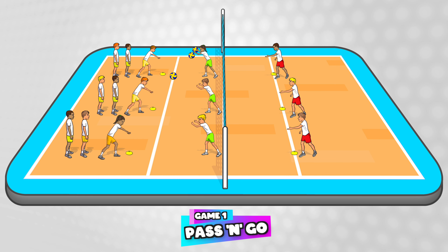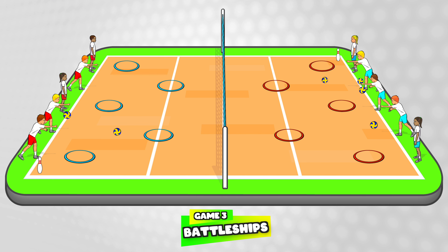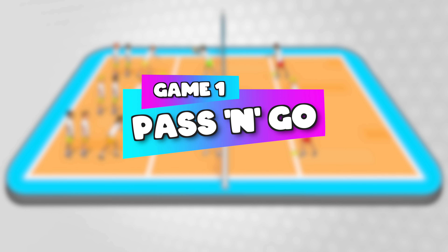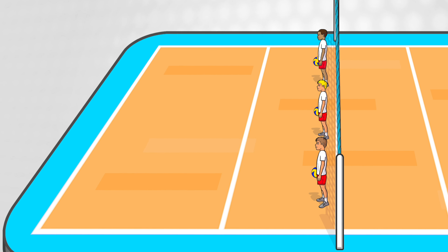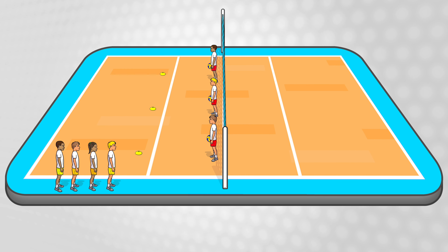Check out these thrilling volleyball PE games you can play with any grade to practice your digging, setting, spiking and serving skills. The first activity is called Pass and Go to work on passing and setting. Put three feeders on the net with a ball each and about three meters in front of each feeder for the passing cone, and then have everyone else line up at the side of the court.